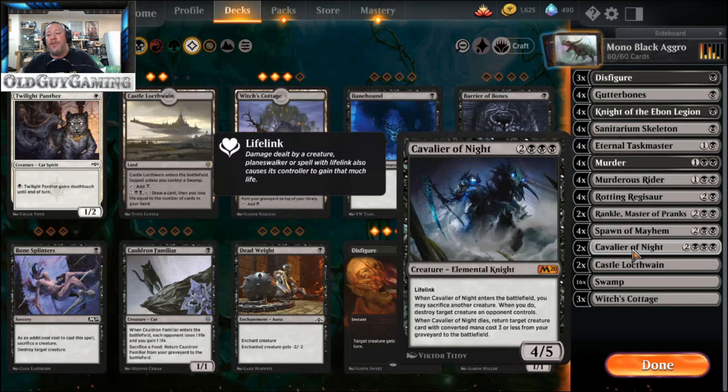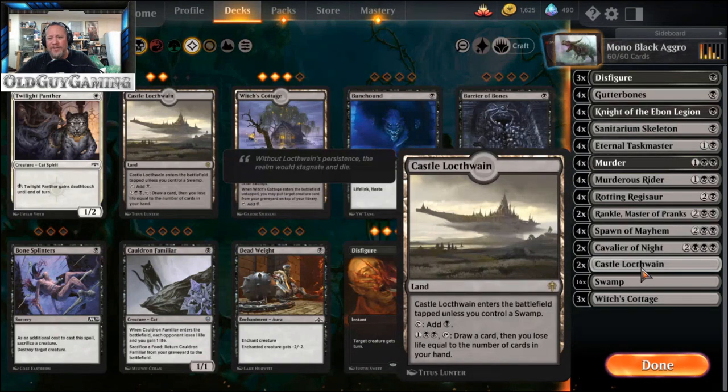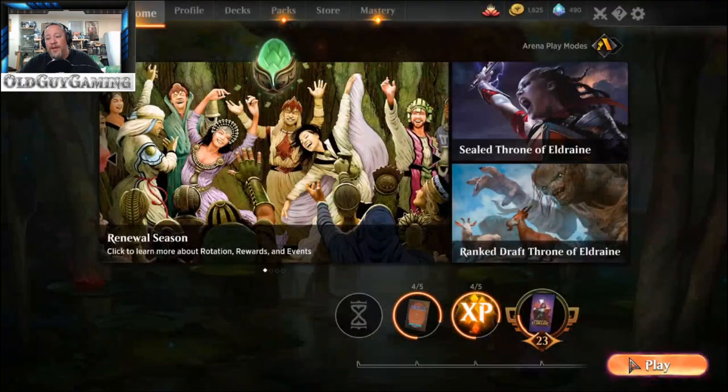Because of the amount of cavalcade burn out there I needed to add some lifelink. Not only did Murderous Rider come in for lifelink, I added Cavalier of Night out of necessity - when you're in the mid to late game and down four or five life, one more cavalcade attack kills you. Cavalier also combos well with Gutter Bones and Sanitarium Skeleton - you sacrifice those to take the opponent's biggest creature off the board, and when Cavalier dies you can pull something back like Rotting Regisaur. Running two Castle Locthwains for extra card draw, and 16 swamps. Rotting Regisaur kicks cards out of your hand but having them come back to the top of your library is great.